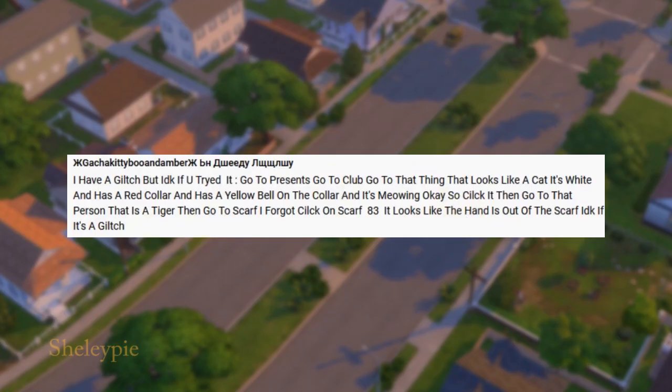Alright, so the last one. I have a glitch — I don't know if you can try it. So go to the preset, go to the club that looks like it has a cat — it's white with a red color and a yellow belt on the collar. Then search for the preset that looks like a tiger. Once you get there, go to the scarf, change to scarf 83, and the hand looks like it's out of the scarf.